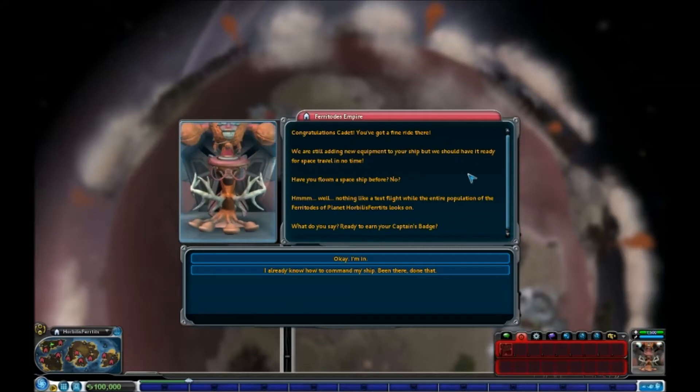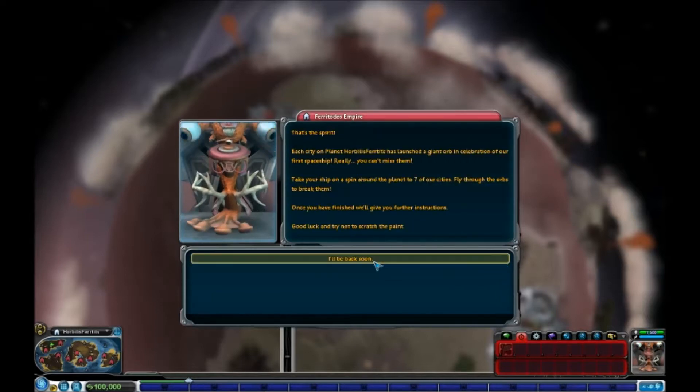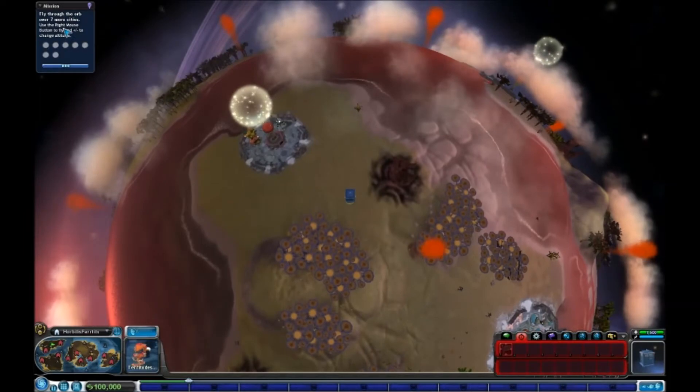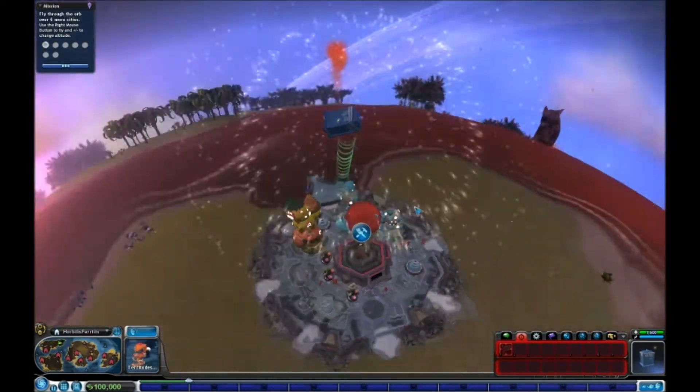Add new equipment to your ship — we should have it ready for space travel in no time. Have you flown a spaceship before? No. Well, nothing like a test flight. Ready to earn your captain's badge? Sure. So we've got to fly over each city.